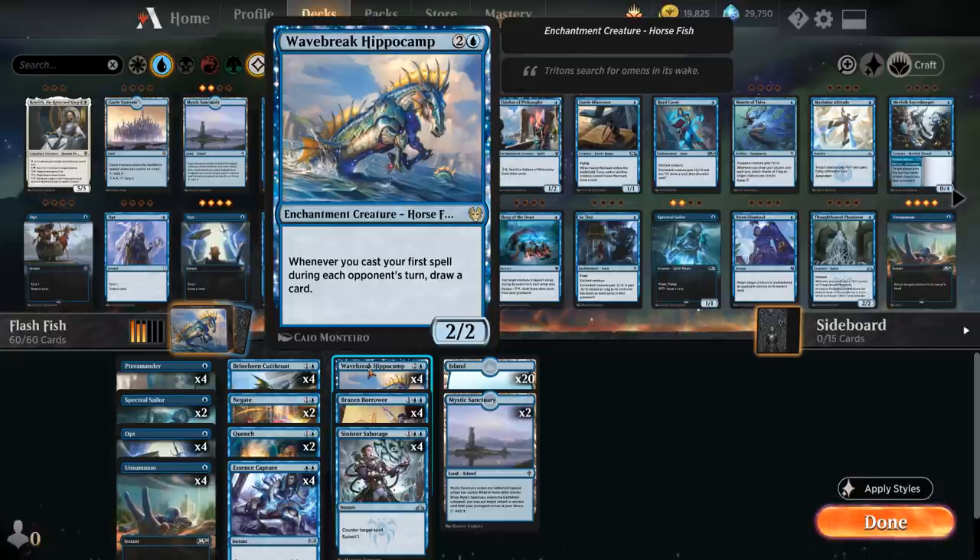It's 3 mana for a 2/2 enchantment creature Horsefish, saying whenever we cast our first spell during each opponent's turn, draw a card. Our deck is filled with Flash creatures and instants that we can play on the opponent's turn to keep fueling the Hippocamp, so it turns into a nice card draw engine.